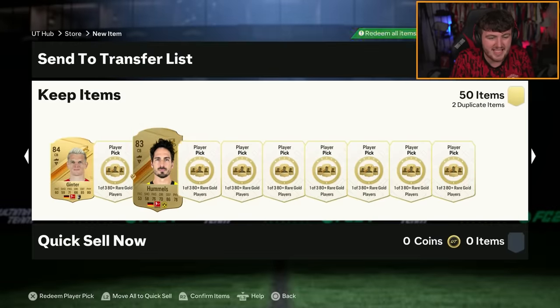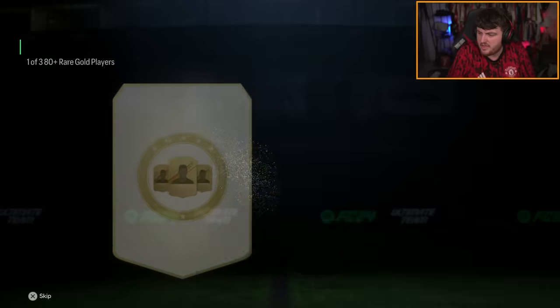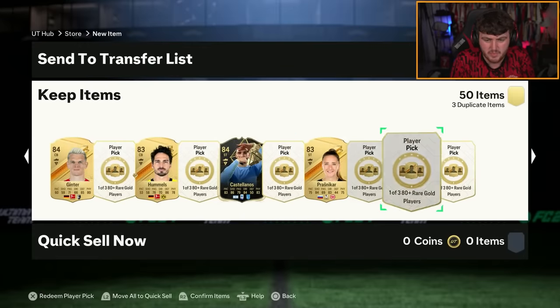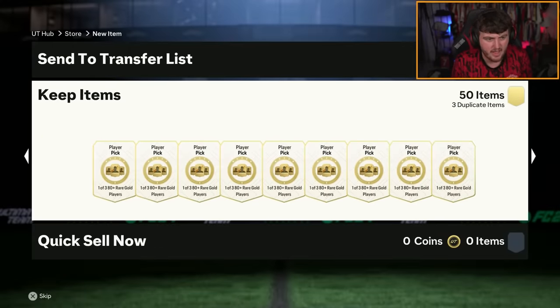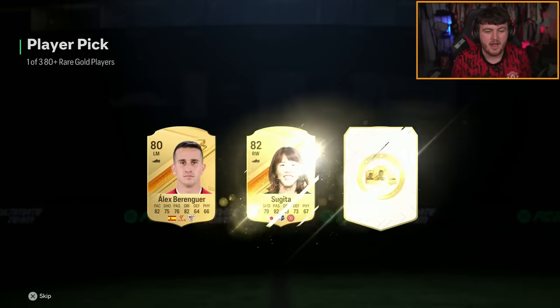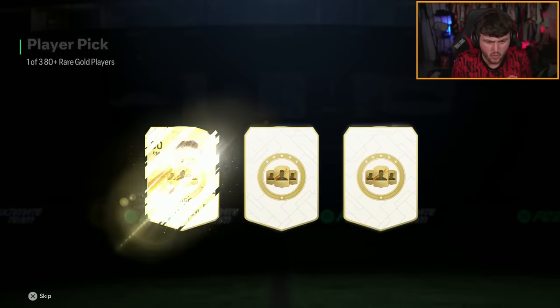I'm wondering if we're going to get a tell when we get them in picks. Like for example, previous promo cards in picks they kind of push out, but these ones don't look like they push out of the cards. So I feel like we won't know. Inform Tati Castellanos is decent though — we'll take that. I feel like we won't know if we pack one until it just actually appears. I guess that adds more suspense. I'm not going to make you watch every single one of these player picks, even though we get ourselves an Inform Mavra Panos, which is nice — great header against Arsenal. We're getting walkouts, getting Informs.